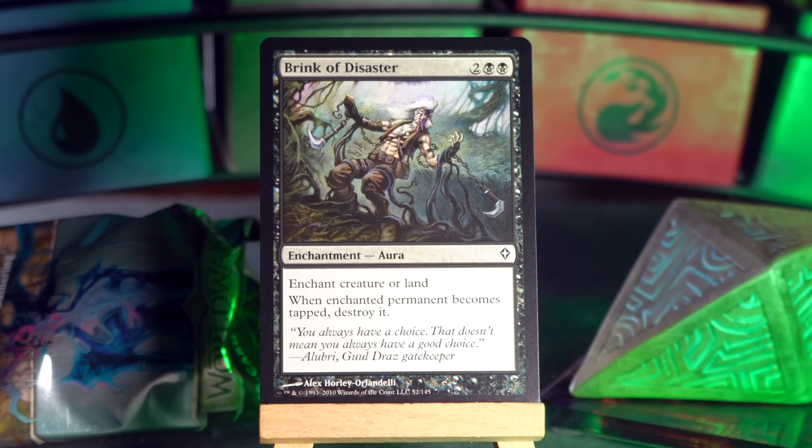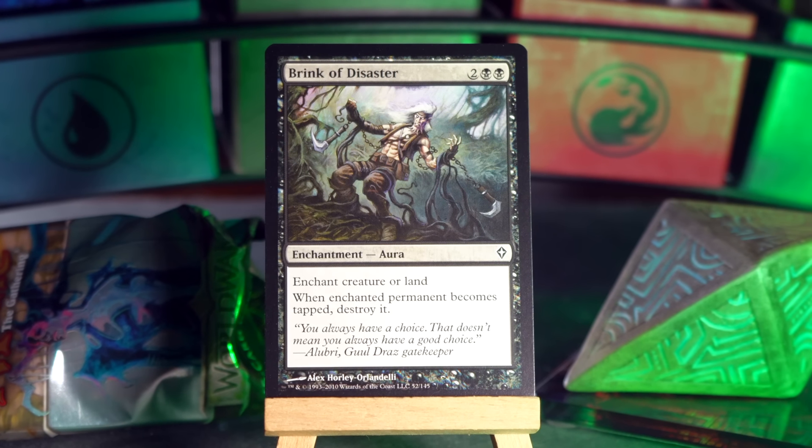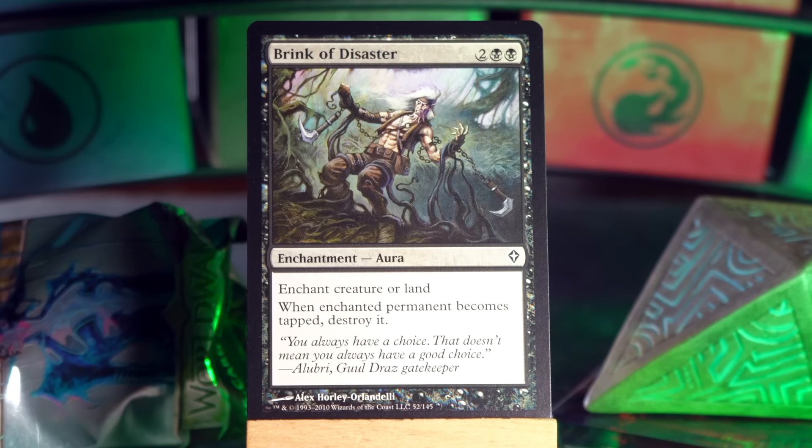Brink of Disaster: two black black for a creature or land enchantment. Whenever the enchanted permanent becomes tapped, destroy it. So it's the 'brink of disaster' because it's like: if we just don't move, we'll be okay. As soon as we tap, it's all over.